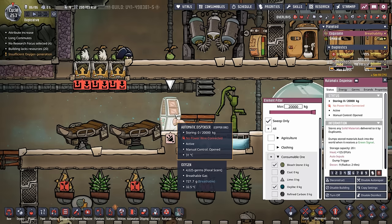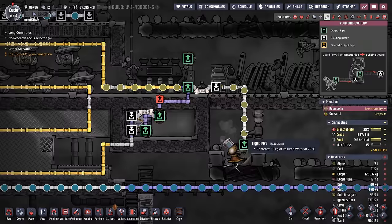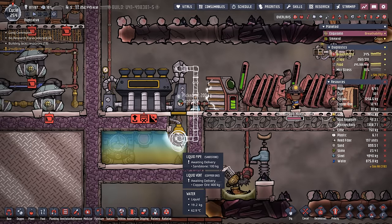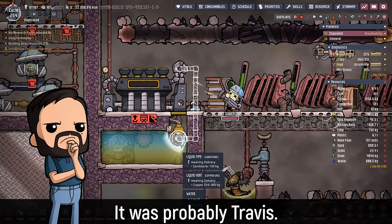We also put an automatic dispenser here so we can collect all the bleach stone and oxalate — anything we need to put in water will sit right here. We're loading up our cooling loop the same as last time with just a little bit of polluted water, making sure the thermo aqua tuner is off so we fill it correctly the first time. Somebody forgot to put the steam vent exhaust — we're not going to point fingers, we're just going to go ahead, open it back up, and put in the liquid vent. No big deal.